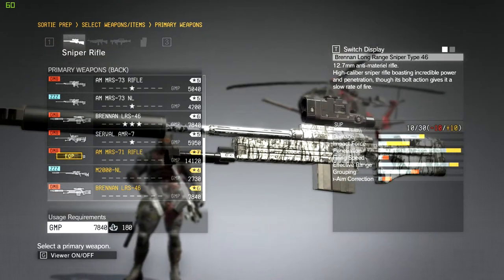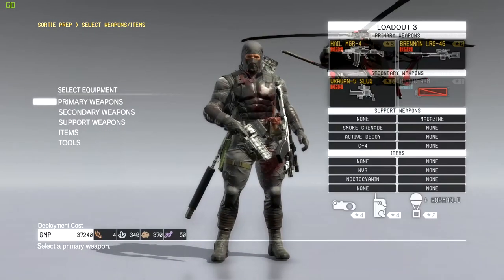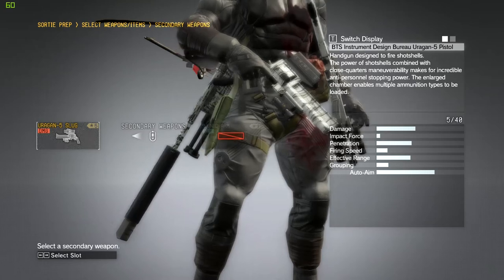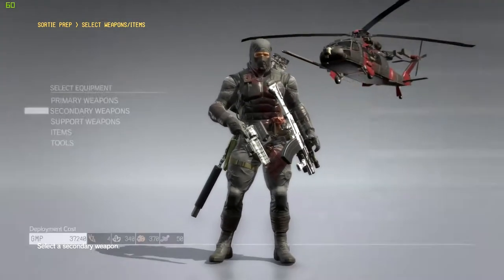Fingers crossed that if something goes wrong, the good old LRS-46 can work — which is basically the equivalent of the 50 cal sniper rifle in this game. Secondary: a hand shotgun with slugs. I always reckon you should bring some type of shotgun with you whenever you do a mission — that's just my personal choice.